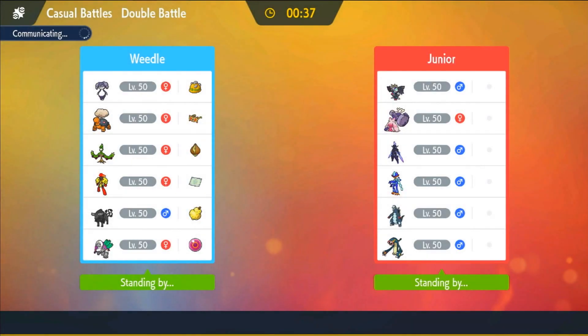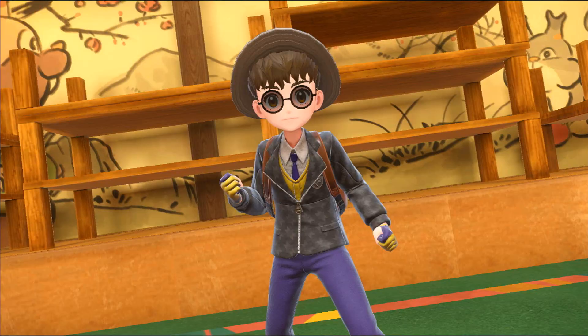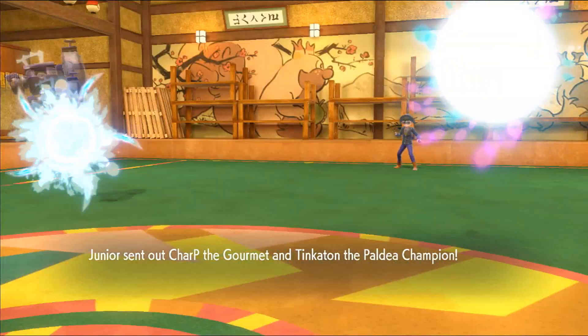This next battle is on the casual ladder because I wanted to test out and show you all the cool interaction between Tauros and Orangaru. My opponent here, Junior, is packing Grafaiai, Tinkaton, Ceruledge, Quaquaval, Backscalibur, and Electro — a spicy team for the casual ladder. Junior clearly loves Ceruledge — it's on their trainer card.